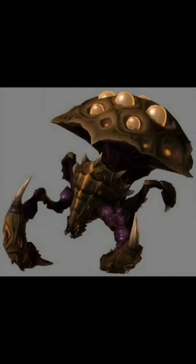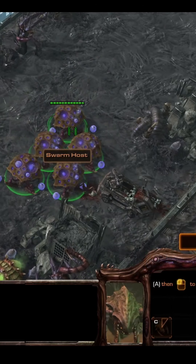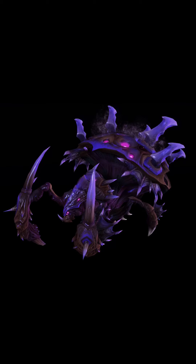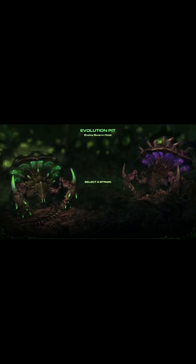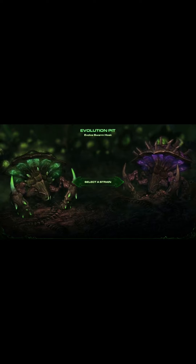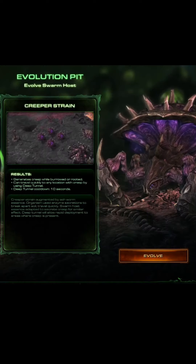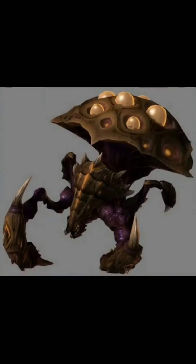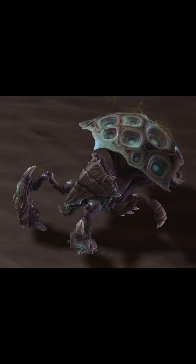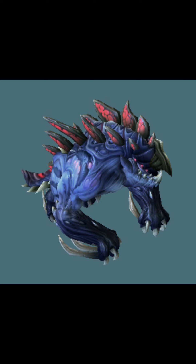Generated by the infestation pit, the swarm host burrows into the ground to provide a seemingly endless supply of locusts. The swarm hosts of the Leviathan Brood are specialized for amphibious assault, bearing genetic advantages to move through oceans and assail prey. Swarm hosts in the Heart of the Swarm campaign can morph into two variations: the Carrion Strain on the left and the Creeper Strain on the right. The Carrion Strain spawns flying locusts that attack ground units. The Creeper Strain can travel quickly to any location on the map with creep. Progenitors of the swarm hosts, named primal hosts, were first encountered on Zerus, used against Kerrigan's forces by the pack leader Brack.